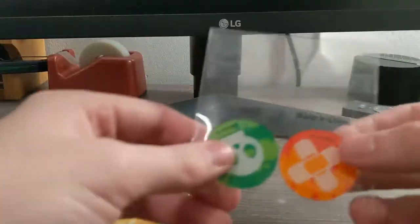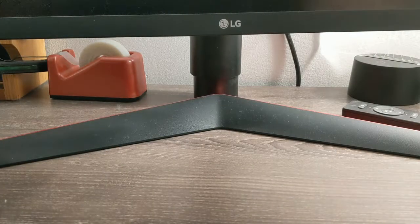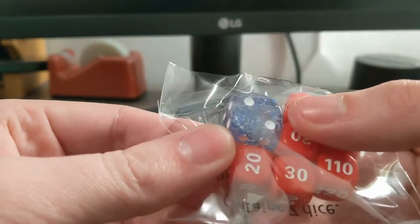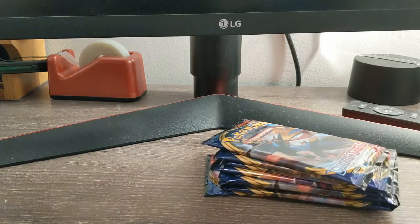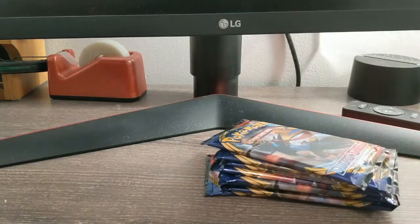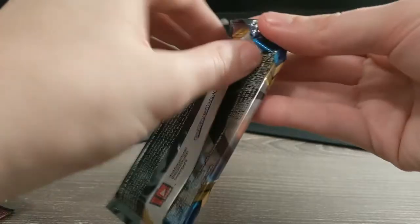They're really stepping up their game with elite trainer boxes. There's a bunch of energies - no need to open those because we know what's in them. And dice with a very nice almost see-through galaxy type feel to it. And of course the reason we're all here are these eight packs, but one lucky viewer is about to get the code card that unlocks all of this in-game. Congratulations to whoever gets that. Let me know what you get. The packs just look so nice.